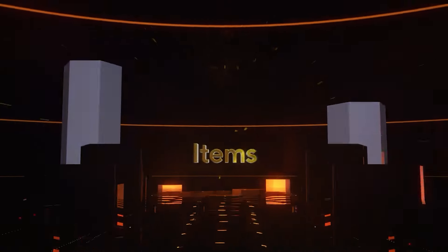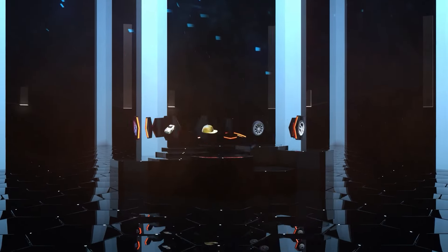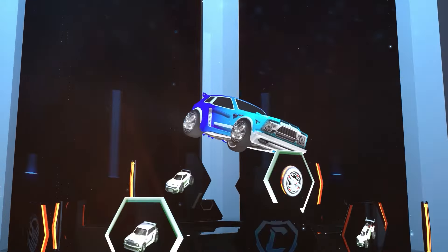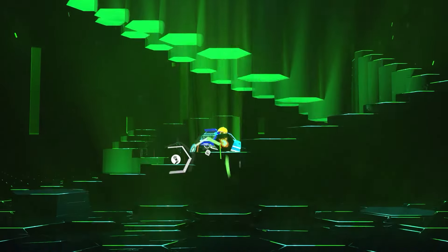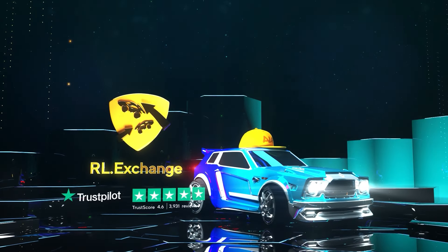Do you want a safer and cheaper way to get Rocket League items and credits? Head over to RLExchange and use code SPICYKORG. They have tons of your favorite items so you can build your dream car in Rocket League. The best part is they deliver these items super fast to any console and have tons of payment methods to choose from. Use the link in the description for all of your Rocket League item needs.